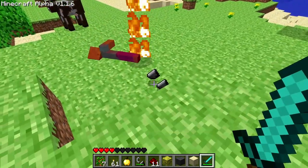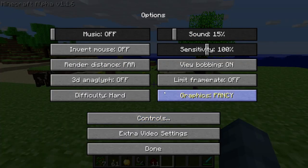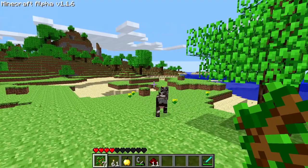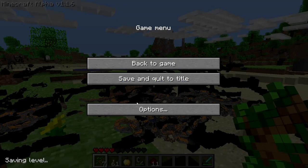Zombies drop flint. Giants drop golden apples. Block ID 86. The default key for opening the inventory is E. NSSS Alpha 1.1.6_1: Fixed a crash bug where fog would cycle to a broken infinite render distance when pressing F and shift at the same time, causing crashes on the loading screen.